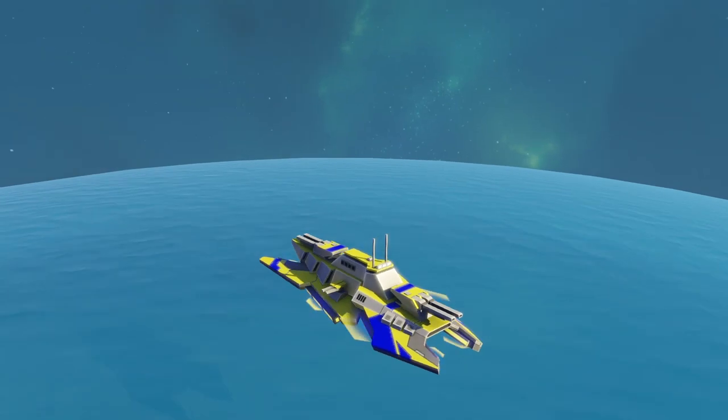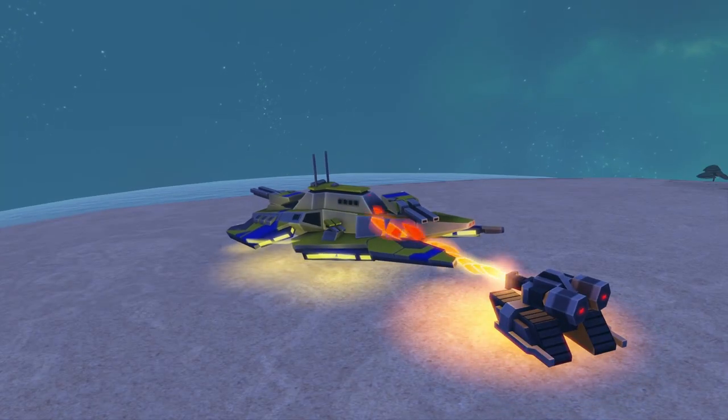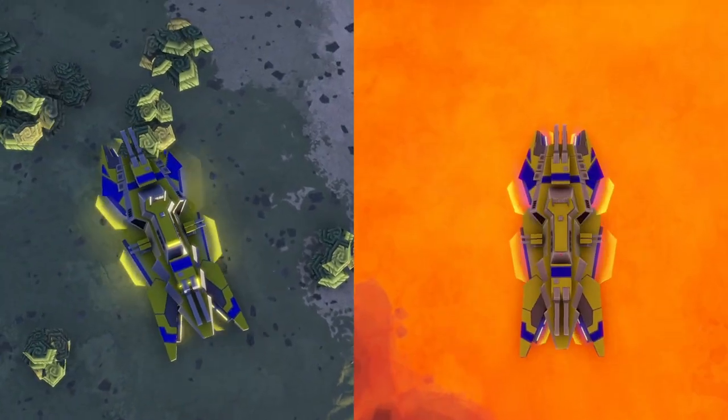The Kaiju is a hover destroyer. It's like the Orca in attack range but with higher damage dealing, more durable, and has the ability to hover over land, lava, and water.